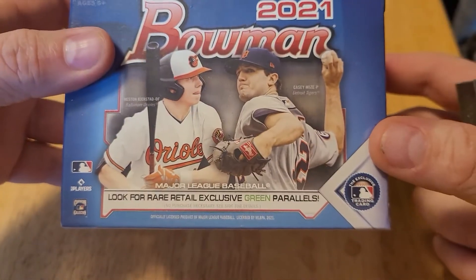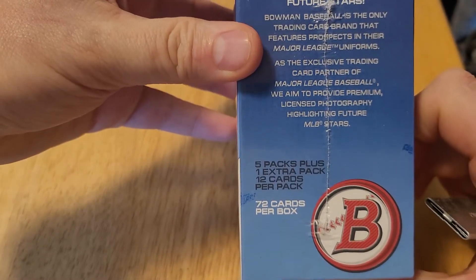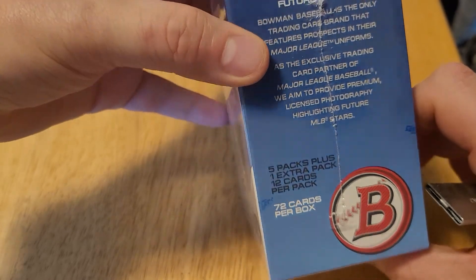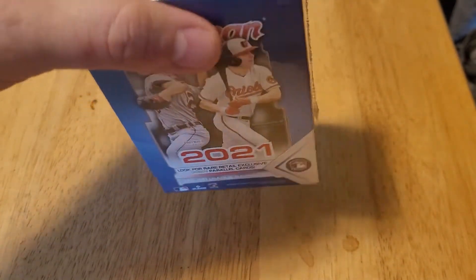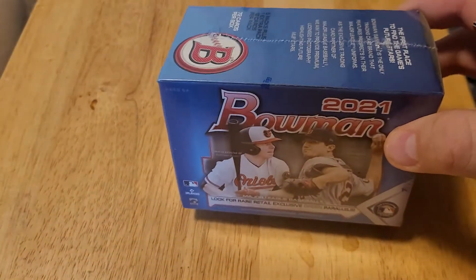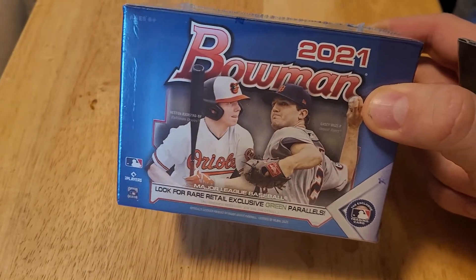Let's take a look at the box some more. It says look for some rare green retail exclusive green parallels. What do we have inside the box? There's five packs plus one extra pack, so six packs, 12 cards per pack — 72 cards in this box. I also did some research looking up the top players as far as their First Bowman cards. There's two players that seem to be selling for more than the rest: Austin Martin and Blaze Jordan.